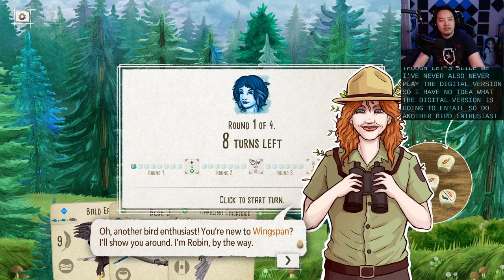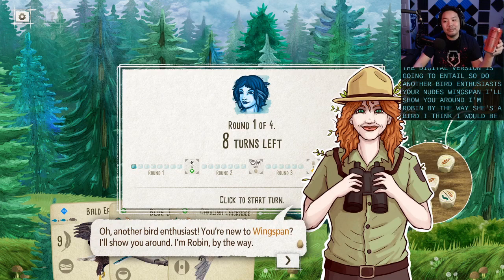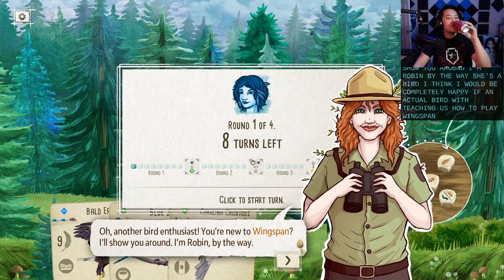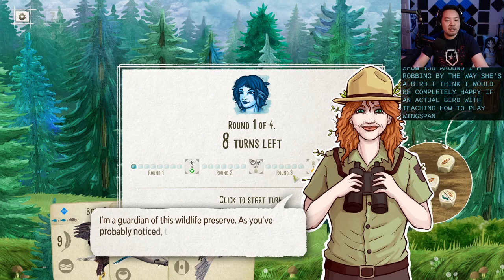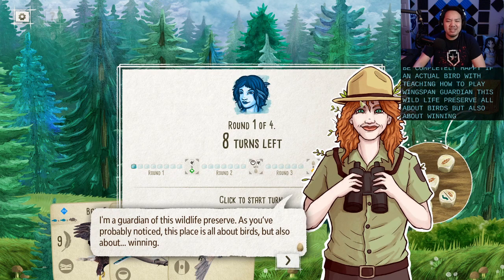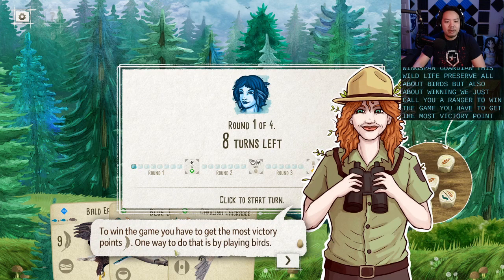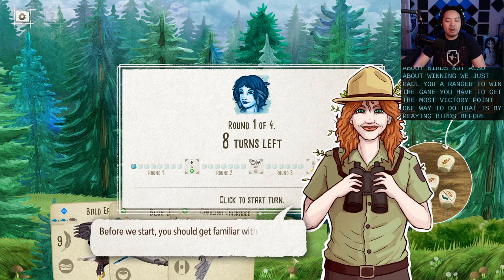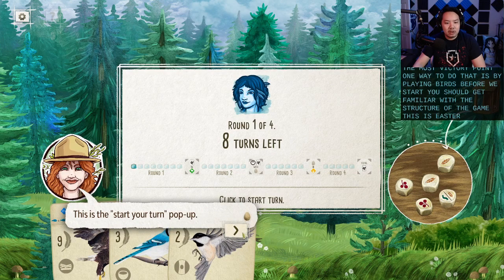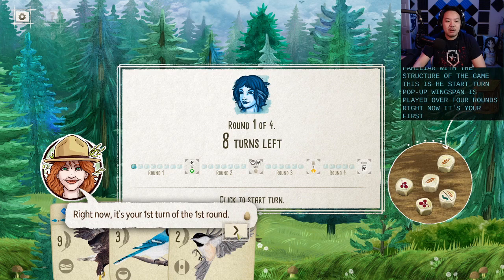Oh, another bird enthusiast. You're new to Wingspan? I'll show you around. I'm Robin, by the way. She's a bird — I think I would be completely happy if an actual bird was teaching us how to play Wingspan. I'm a guardian of this wildlife preserve. This place is all about birds, but also about winning. To win the game, you have to get the most victory points. One way to do that is by playing birds. This is the start turn pop-up. Wingspan is played over four rounds. Right now, it's your first turn of the first round.